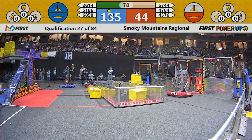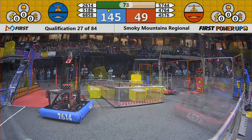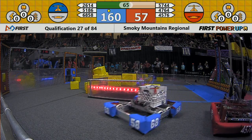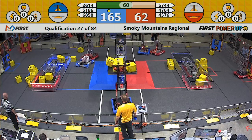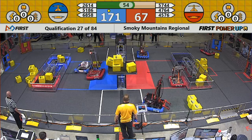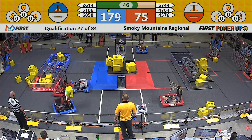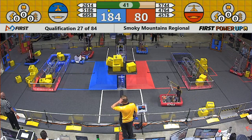45-76 is looking to contest the switch on the blue side. 100 points separate these alliances, but with a minute left to score it's still anybody's game. 26-14 neatly placing a cube on top of their stack on the blue side of the scale. As teams look towards endgame, the red alliance takes control of the blue alliance's switch and has stopped scoring for the blue alliance on that.